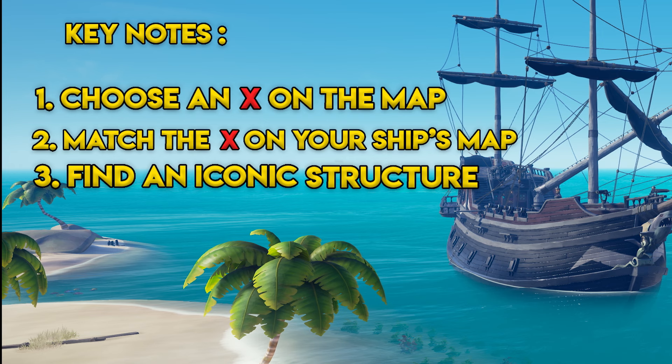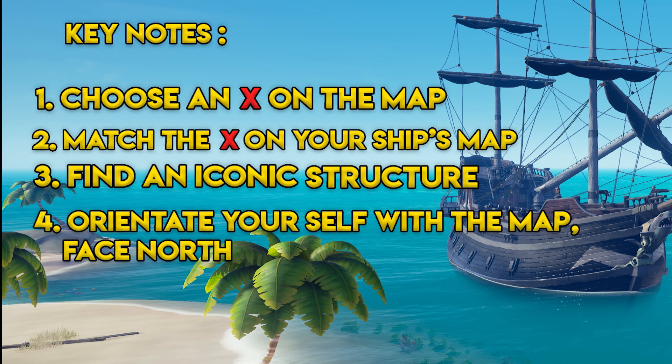For number three you'll need to find an iconic structure — this will allow you to easily pinpoint yourself on the map and find the treasure easier. Now for number four you need to orientate yourself with the map. To do this you should always be facing north, as this is the way the maps always face.